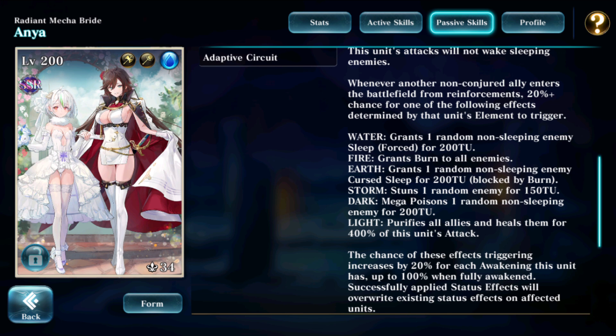However, you could argue that it is a nice transition effect into your burn platoon. If an earth unit enters, one random non-sleeping enemy will be granted the cursed sleep for 200 time units — like all cursed sleep, this could be blocked by the burn status effect. If a storm unit enters, a random enemy will be stunned for 150 time units — very nice as well. If a dark unit enters, one random non-sleeping enemy will be mega poisoned for 200 time units. All of these effects could potentially stack with effects from the entering units themselves — for example, if Dark Reina enters, two enemy units will actually be mega poisoned. And finally, if a light unit enters, all allies will be purified and healed for 400% of Anya's attack — a really nice reset button.